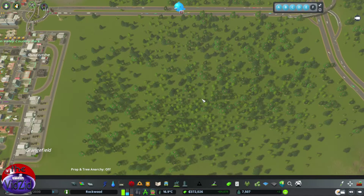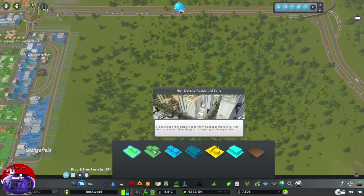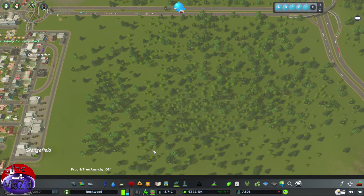We have a need for more residential. We're still trying to get up to high density - let me just check. Oh no, we've got high density! Good, good, good. Okay, so we can stick a high density area over here.